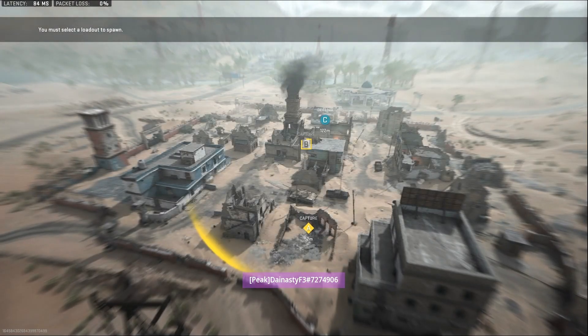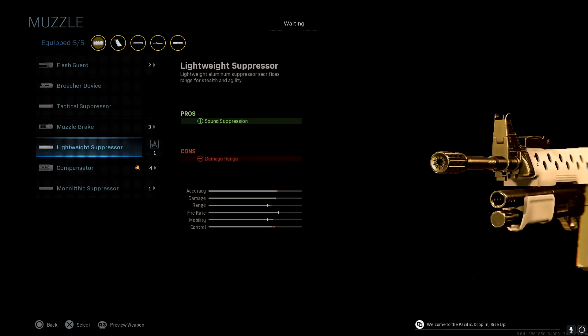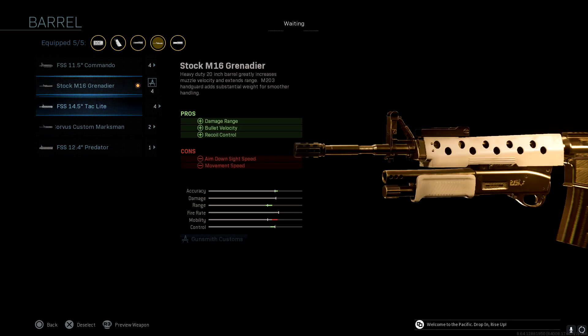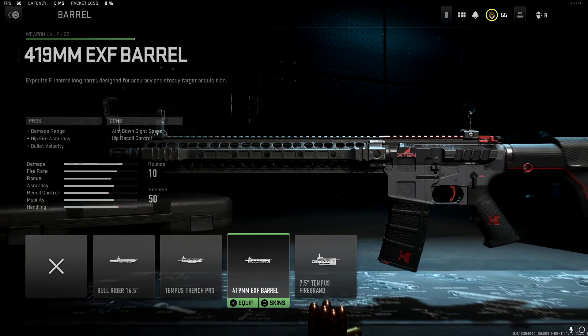Back in Modern Warfare 2019, or any game from MW 2019 to Vanguard, if you had a blueprint and changed a barrel, it would essentially ruin the look of the blueprint. That's the whole purpose of the blueprint — to look cool. But with weapon vaults, you can actually change the barrels and have specific skins.